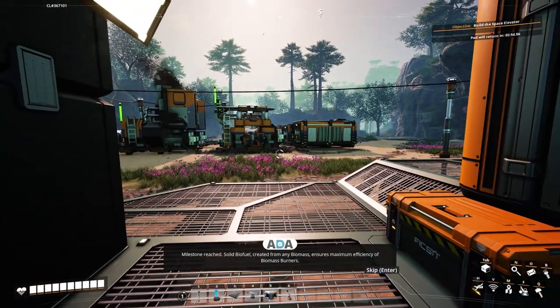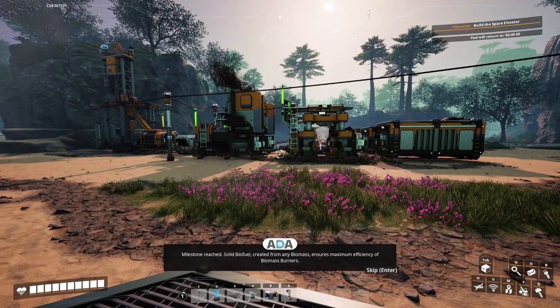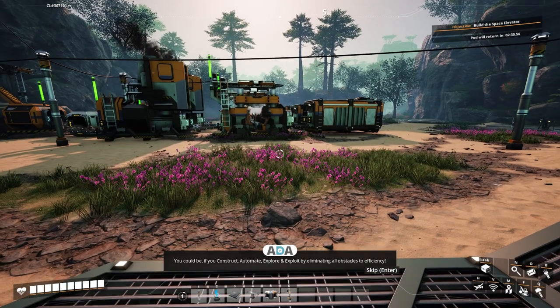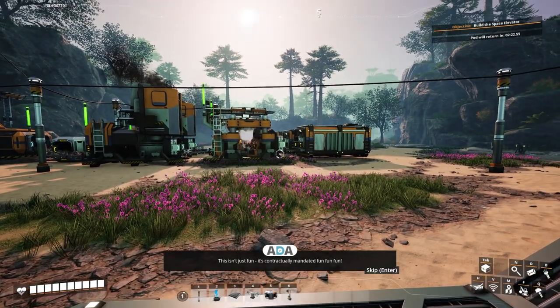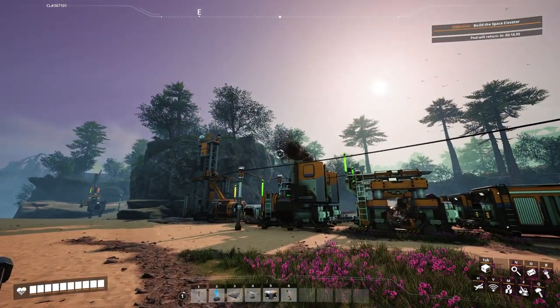Milestone reached! Solid biofuel created from any biomass ensures maximum efficiency of biomass burners. To aid in biofuel production, the chainsaw allows for the removal of tougher wood and coral foliage. Additionally, your pocket dimension has been inflated to increase inventory size. Inspirational note: will you be the Fix-It employee of the month? I will! It could be if you construct, automate, explore, and exploit by eliminating all obstacles to efficiency. This isn't just fun — it's contractually mandated fun. That's the best sort: contractually obligated fun.